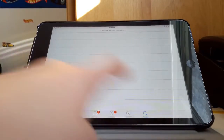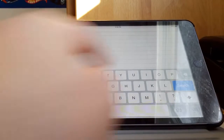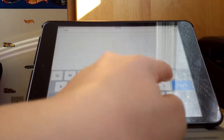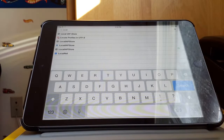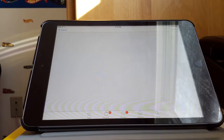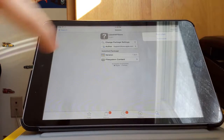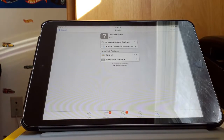What we're going to do is search, and you're going to type in 'LocalAPStore'. The one with a little question mark is the one that you want, and the author is support@love-apple.com. Just go up here and hit Install and begin installing it.